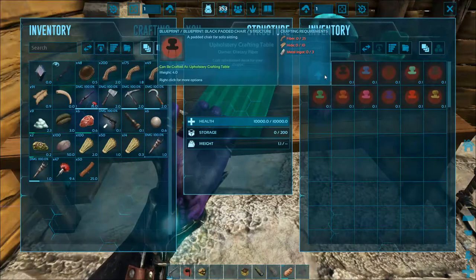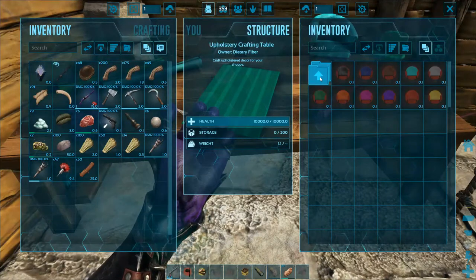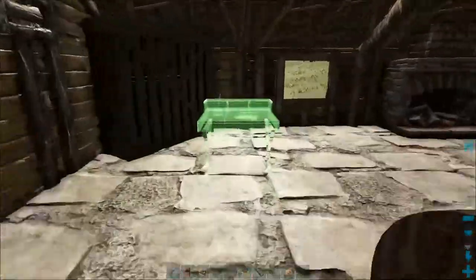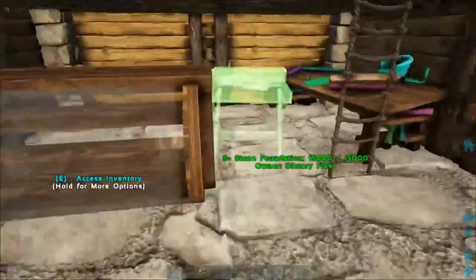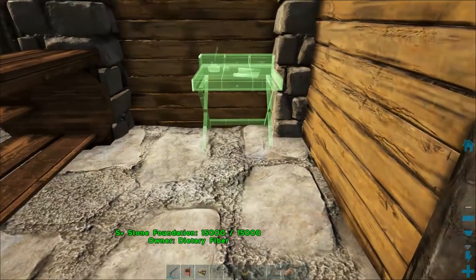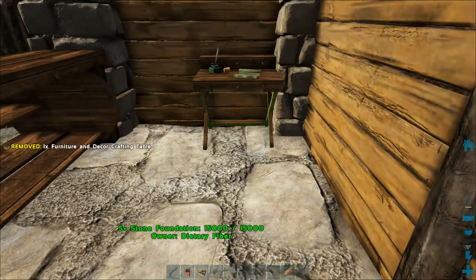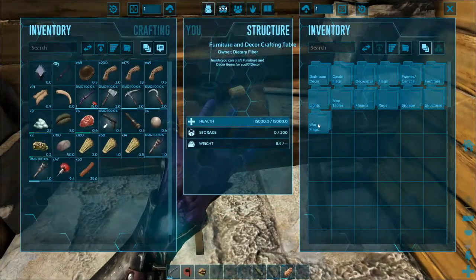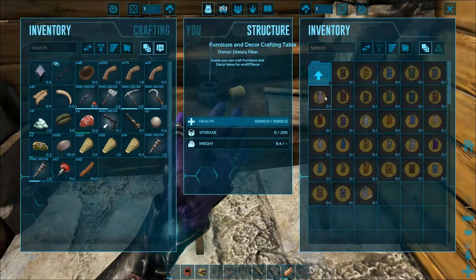What can we make here — chairs? Okay, chairs, so that one's not that fancy. Here's the last one, number six — so this is a little bit smaller. We can put this one right here. And what does this one let us make? So much stuff! Okay, war flags.